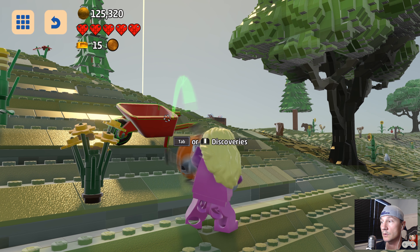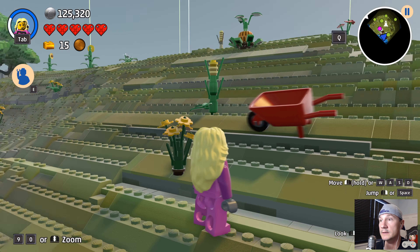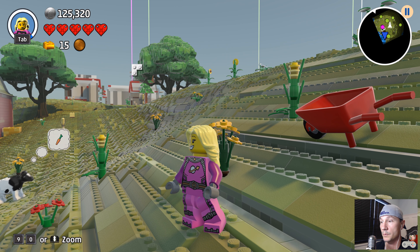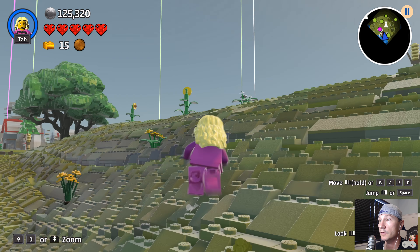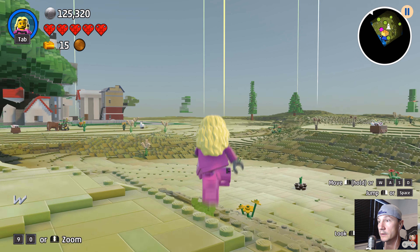It's lighting up, so that means we don't have it. Let's look at the other beacons and see if we can find a golden brick.